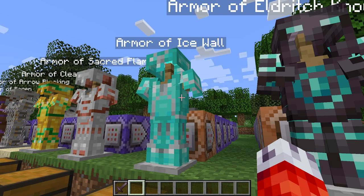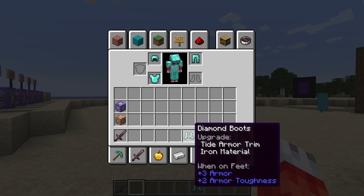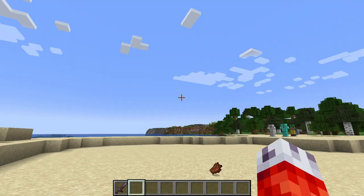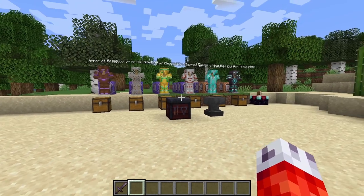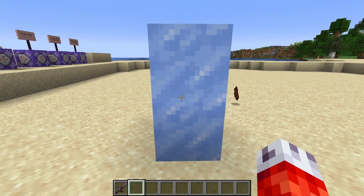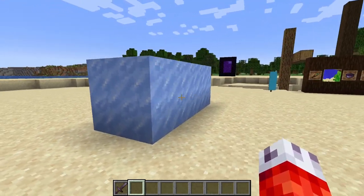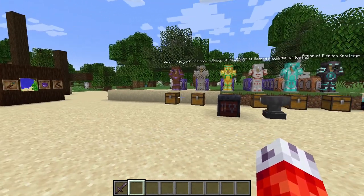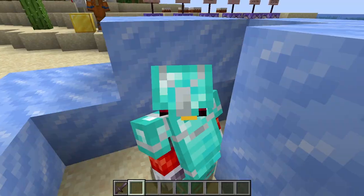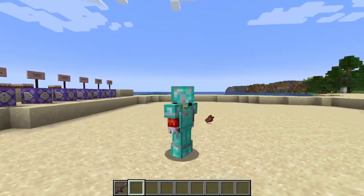Now we really start to bridge on Terraria level armor with our Armor of Ice Wall. If we go ahead and put this on, we start adding active abilities to our armor. Putting on the full set, you'd notice we don't actually get any effects — nothing seems different other than this snazzy getup. But what if we're in the middle of combat and quickly need cover where there's none? If I go ahead and press shift, we can create our own cover. If I hold down shift and move around, we can make a big ice wall — à la Mei from Overwatch. After about 20 seconds, the ice wall slowly decays and dissipates. This only works while wearing the Armor of Ice Wall. It only replaces air, and then deletes the ice around you after it is done.